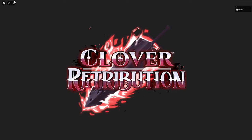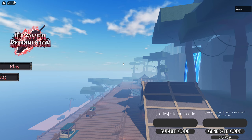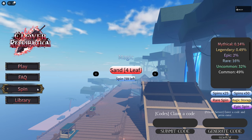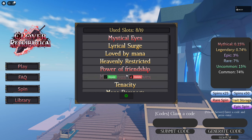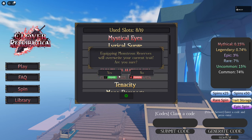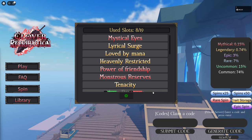The armor I'm using is the new armor they added in the game — it gives around 70 CON plus. We're going to switch out Mystical Eyes and add Monstrous Reserves. With Monstrous Reserves you gain mana back pretty fast, like super fast. Let's go back to the server and test it out.